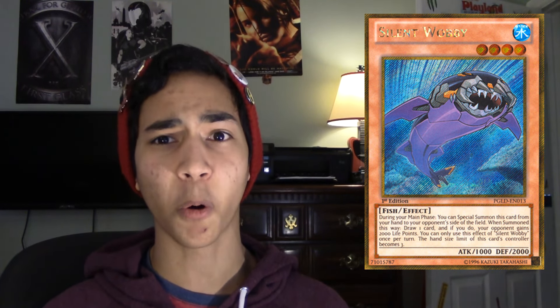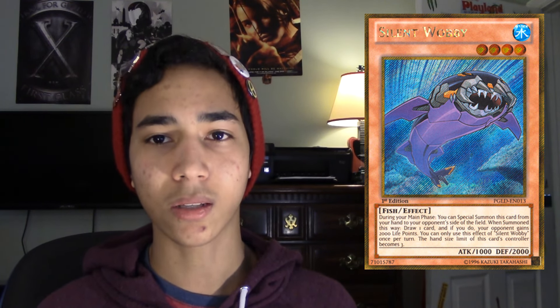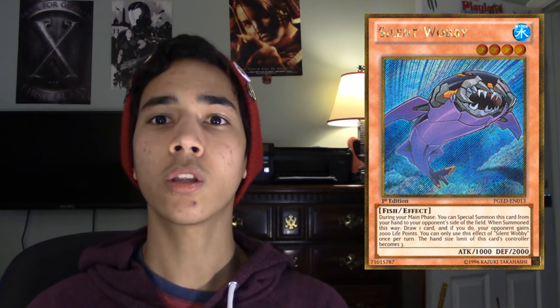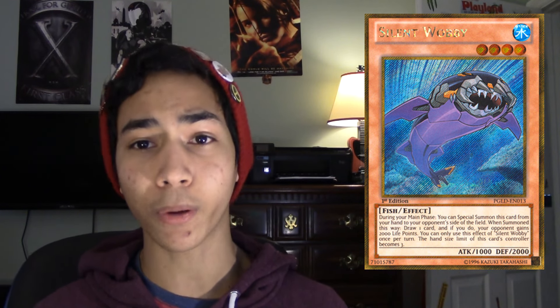This card is amazing for this format and I don't understand why more people aren't playing it over Flying Sea. Personally, I'm going to be playing Silent Wobby. I want those 2,000 life points so I can put myself ahead just in case we go into time. That's really important nowadays, especially in the Mirror match, which is happening more and more because Premium Gold 3 came out, allowing a lot of players to get decks like Cosmo and Burning Abyss. When you're in a Mirror match and you have Silent Wobby, those 2,000 life points put you over the top.